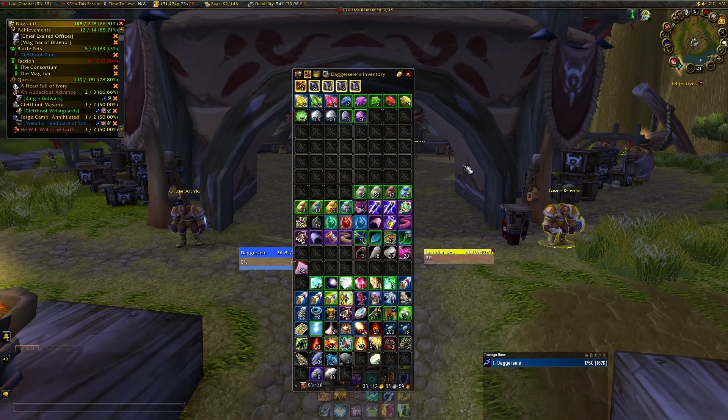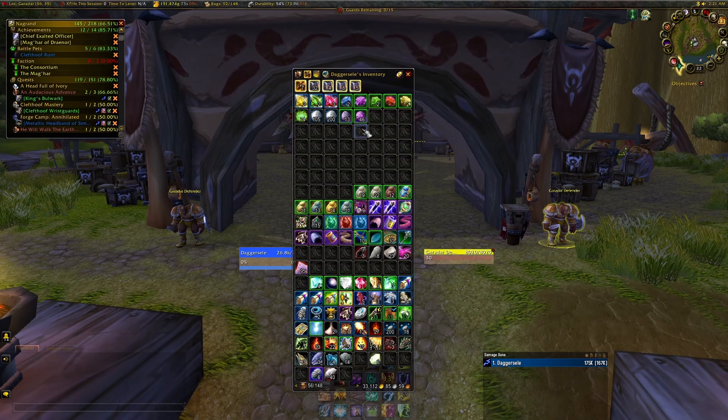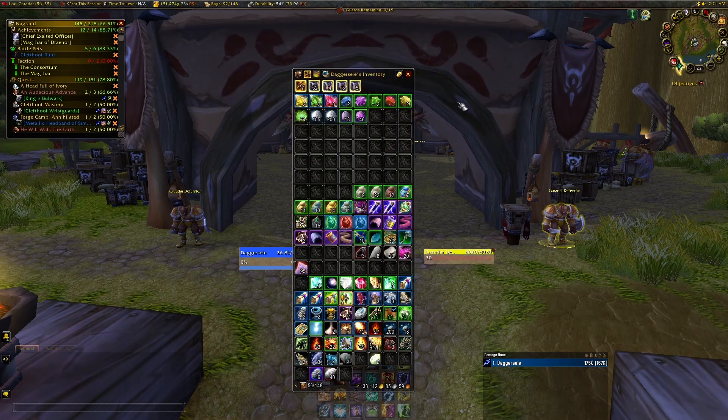The materials you'll gather from maxing this profession are something similar to this: a few different gems, 74 Fell Iron Ore, 305 Adamantite Ore, 13 Corium, and 46 Eternium. So you can actually make a bit of gold as well while doing this in that short hour it takes.